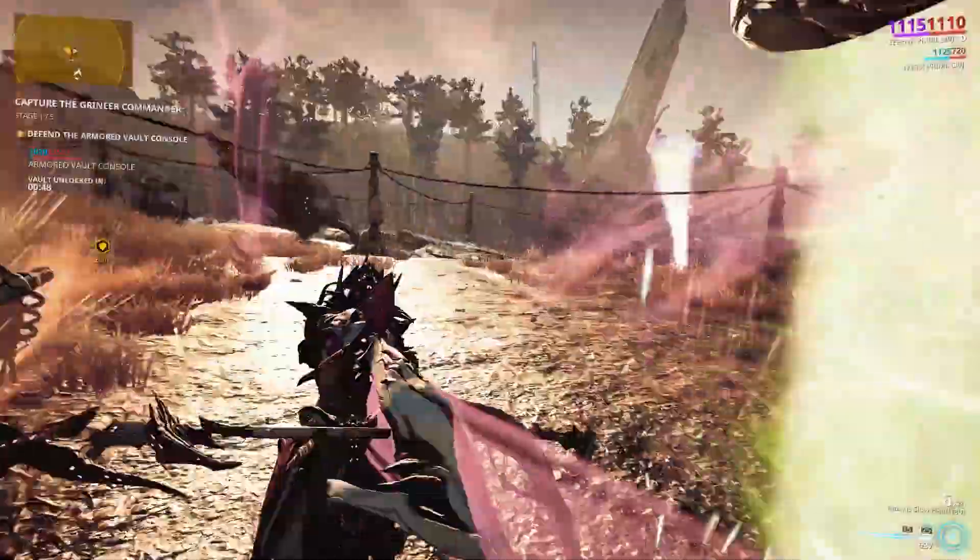It might not have the best damage potential, like having a Chroma, Rhino, or Mirage, but hey, they can't touch me. I'm talking about those annoying enemies who knock you down and stagger you. I hate those guys. You can always take an Oberon, but he can't fly, because he's a friggin' goat, and I'm a bird.